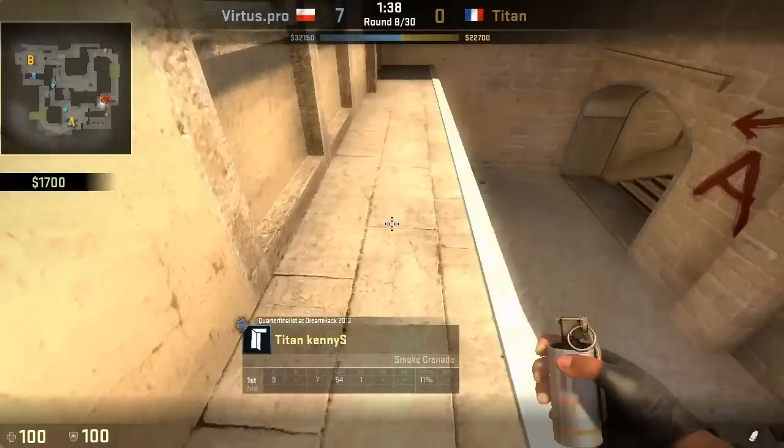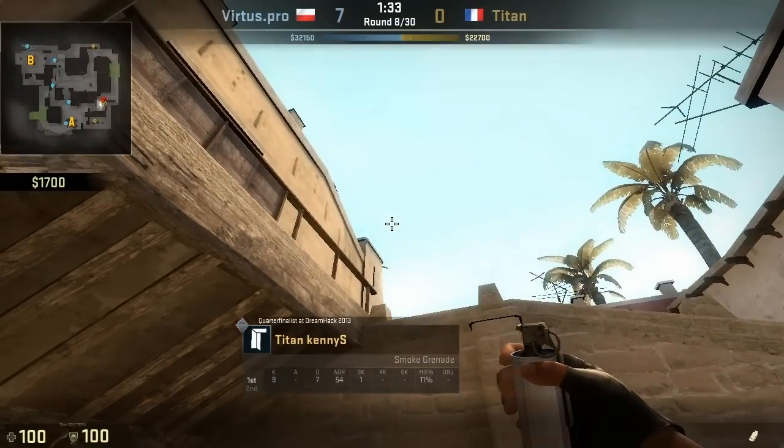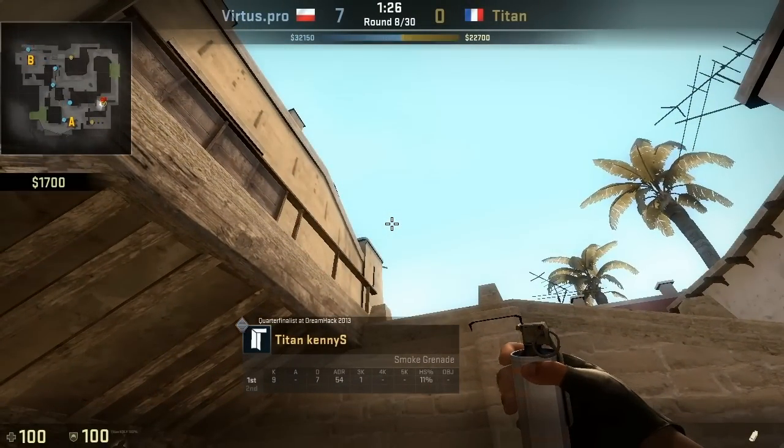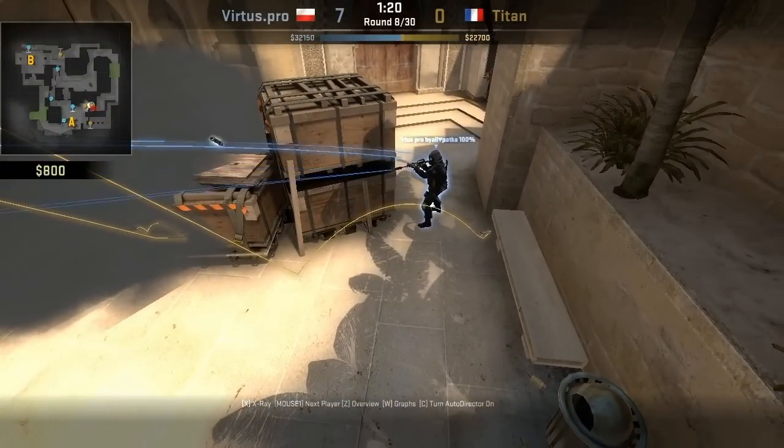KennyS is going to throw the deepest of the smoke grenades, follow it up with a flashbang and then just rush on through. The idea is to clear the areas in front of the smokes — the wall of smokes they have provided.